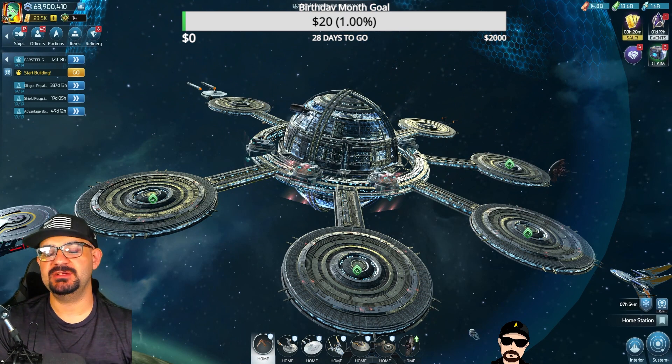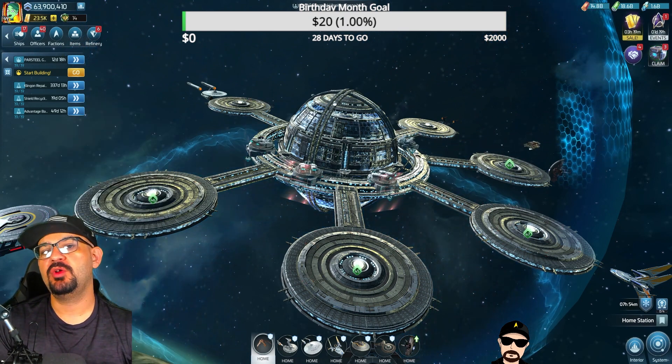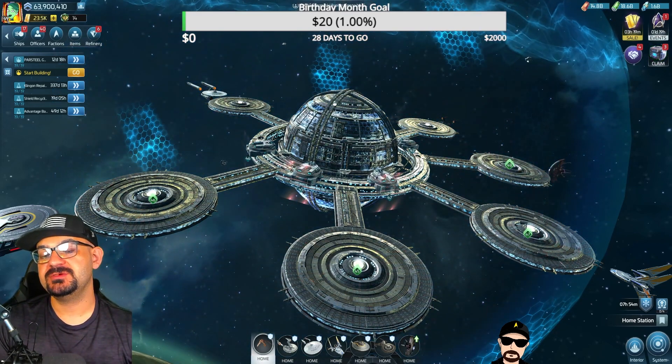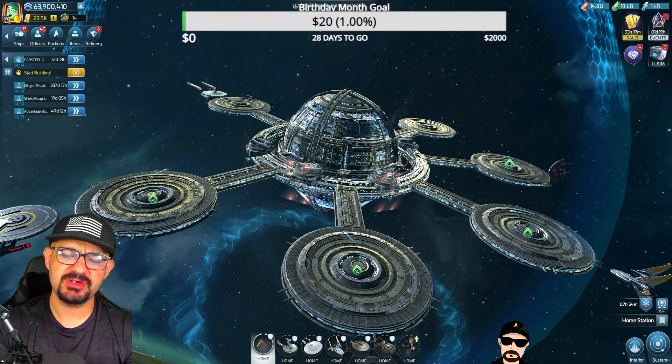Hey, what is up everybody, this is Nowonshall coming at you with yet another Star Trek Fleet Command video. Today we're going to go over the G5 ships — we're going to do a series covering Federation, Romulan, and Klingon, going through each one step by step to show you what these ships are.